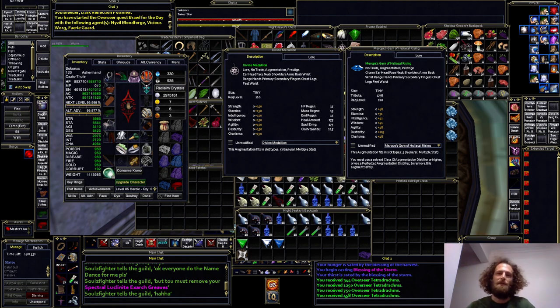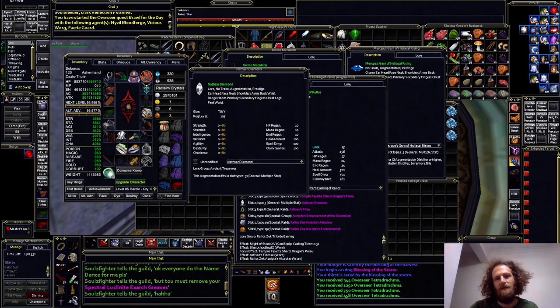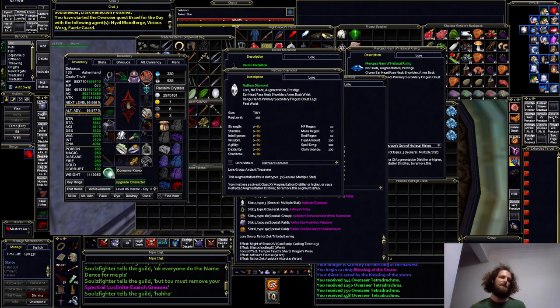Probably the best thing about the two Type 5 Augs is those are two less Type 5 Augs I'm going to have to mission-grind for group missions in the next five or six expansions — I'm not going to replace those Augs. Hopefully the next expansion you get another Type 5 Aug from raids. I'm still using the Nathar Diamond from EOK, so that's ROS, TBL, TOV, COV, TOL, NOS — an Aug from seven expansions ago — and I'm probably not going to replace it next expansion either.